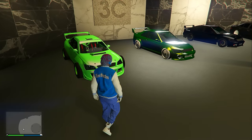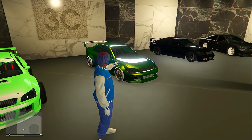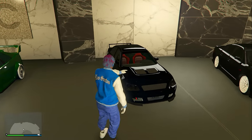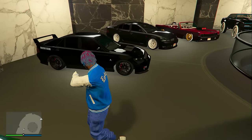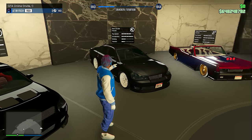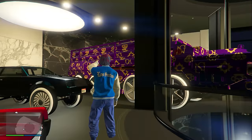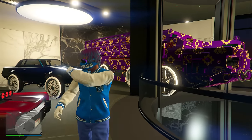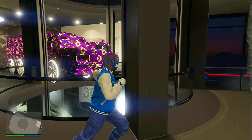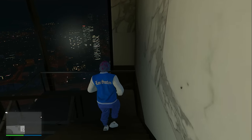On the third level we have two Karin Sultan RS versions and also a Karin Sultan that's not RS and not Benny's upgraded, but still looks very cool in all-blacked-out form. We also have the Karin Intruder, the Vapicino, the Willard Faction Custom, and also a Chernabog which I keep in here so it doesn't mess up my other garages — if I move it, it's literally going to explode every single car in that garage.